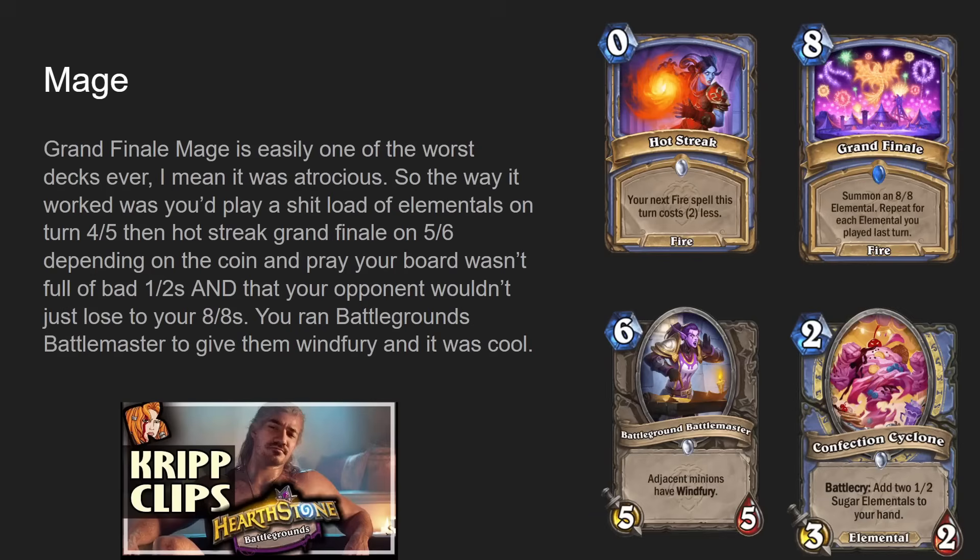Moving on to Mage — I don't like most mage decks honestly, but Grand Finale Mage I very much love. I made a video on it about a year ago and it didn't do well obviously — got like 200 views. Grand Finale Mage is one of the worst competitively put-together decks ever. It was playable during United in Stormwind because of Hot Streak and Battlegrounds Battlemaster. Hot Streak is a zero-mana fire spell — your next fire spell this turn costs two less. Battlegrounds Battlemaster was a five-mana five-five at the time — adjacent minions have windfury. Not surprising that card got nerfed.